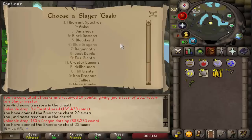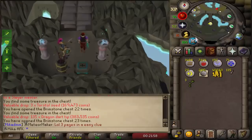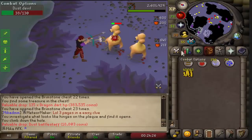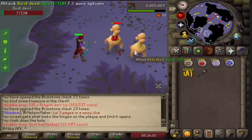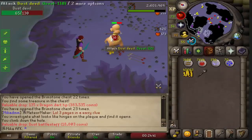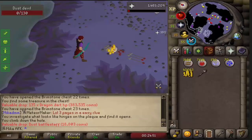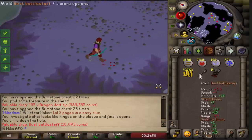From now on I think I'm gonna start taking Dust Devil tasks, because I need some money to buy more broadbolts. So we're gonna be doing Dust Devils for a little bit of time. I just got something very cool — we just got a Dust Battle Staff. It's on the AFK account, but that is very rare. I'm going to Google it right now and see how rare that is — you usually get these from the superior versions. It is 1 in 4,000.